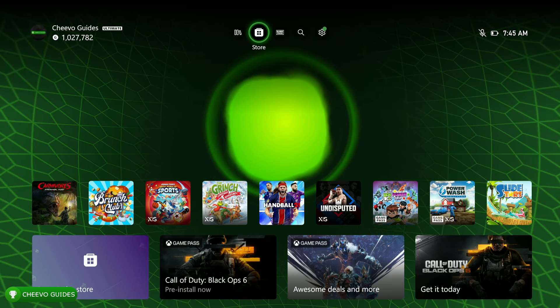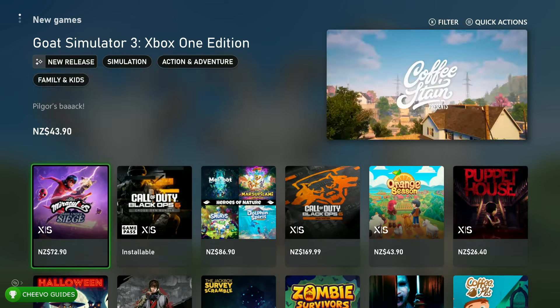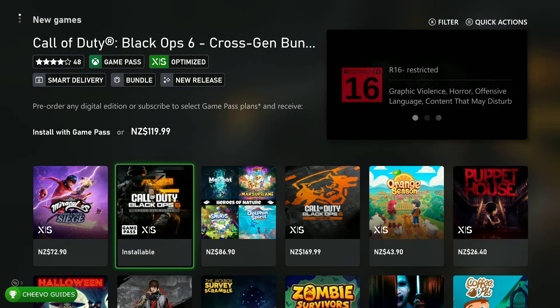First I'm going to prove to you guys that this is in the store. We're going to go to the Xbox Store, go to New Releases, and Call of Duty is right there because it's already released in New Zealand.